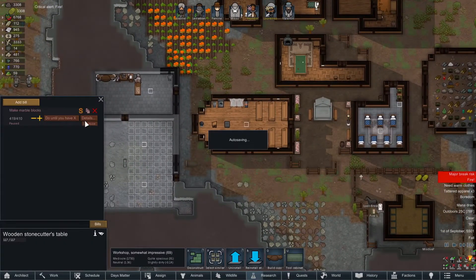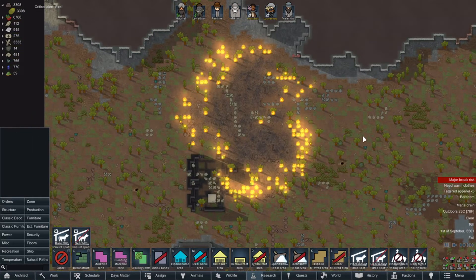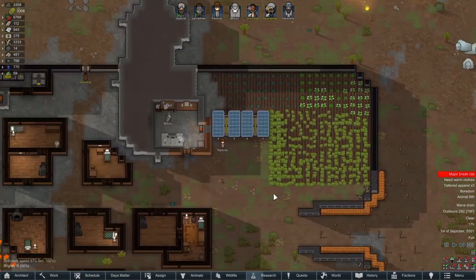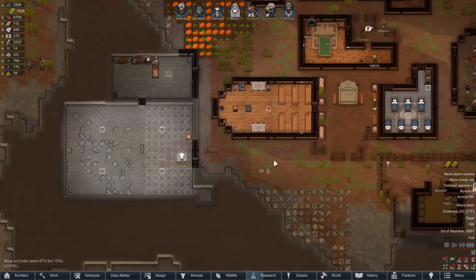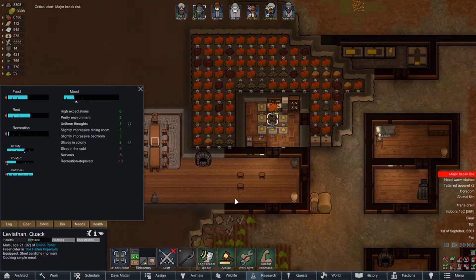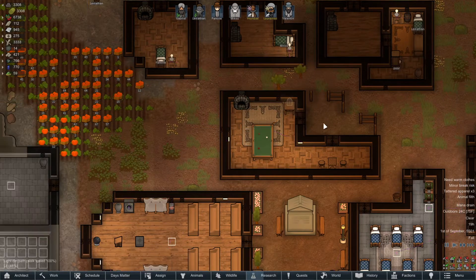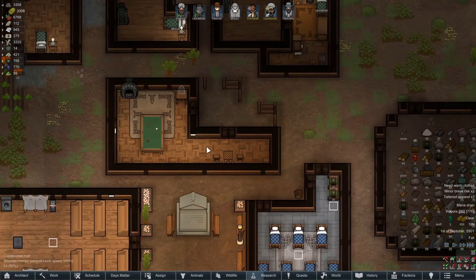Another fire — that's all right, we don't need to be over there beating it out. Good thing we made our walls out of stone. I hope it rains to get rid of that fire. Major break — someone's recreation deprived? I'm going to build a radio. Calm down, you will have your radio.